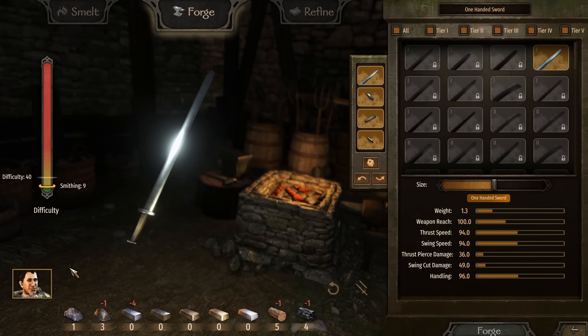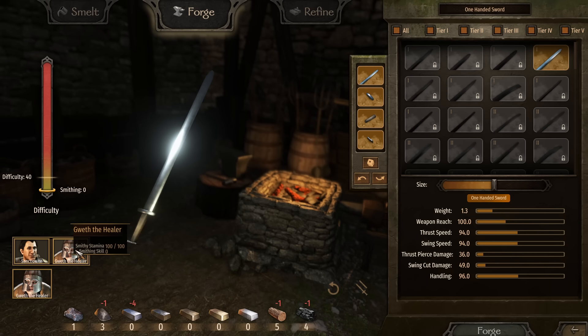Not only will you get smithing experience and be able to smith things later, you'll also be drastically increasing the money you earn every single time. On top of this: if you have a party member who is already very good at smithing, you can select them in the smithy and use them instead of yourself — the game has incredible depth.